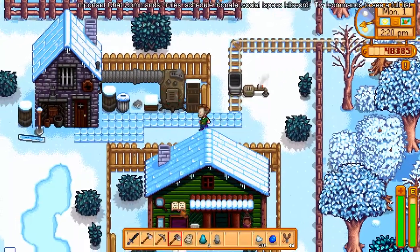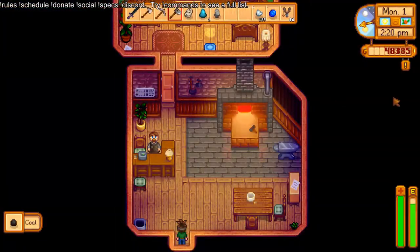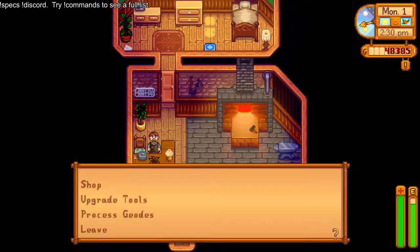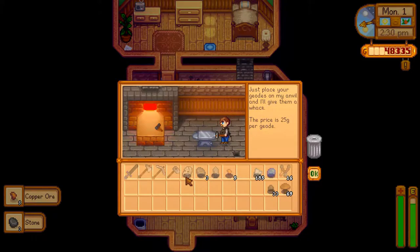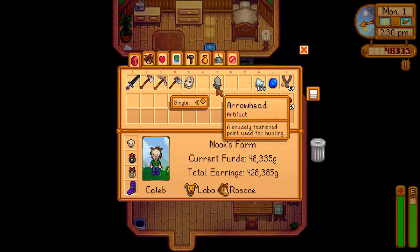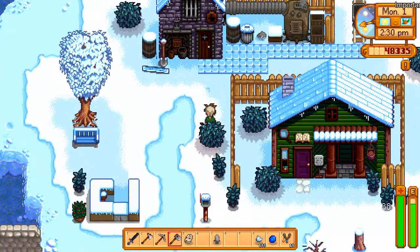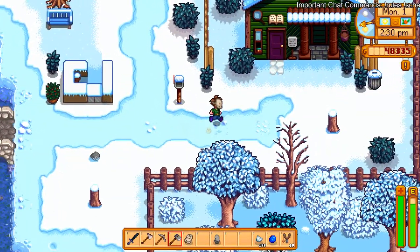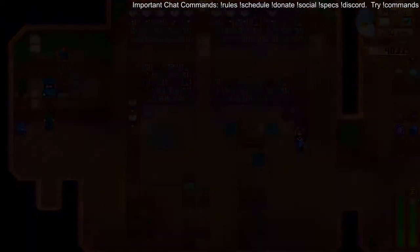Gunther's a little picky — in a museum I would take multiple arrowheads gladly. Let's go to Jojo Mart and see if we can buy that sweet sweet desert. Get that sweet sweet desert, love it. Donate to the museum though.